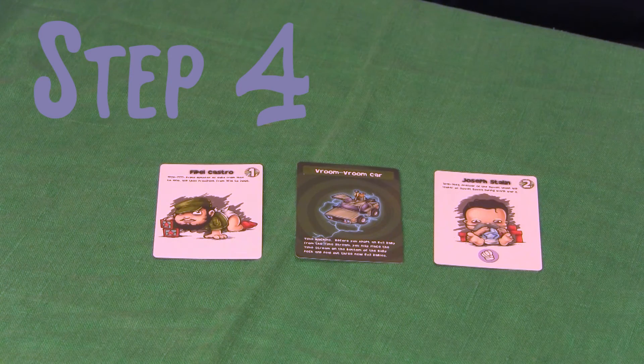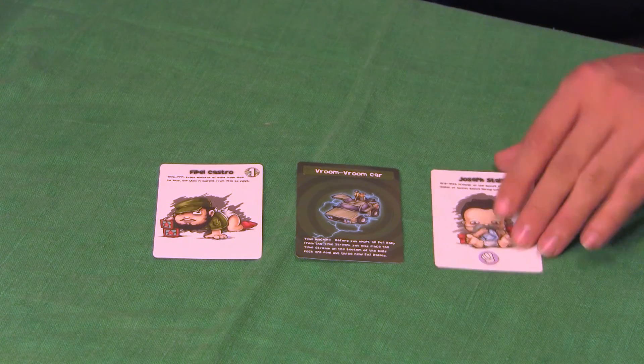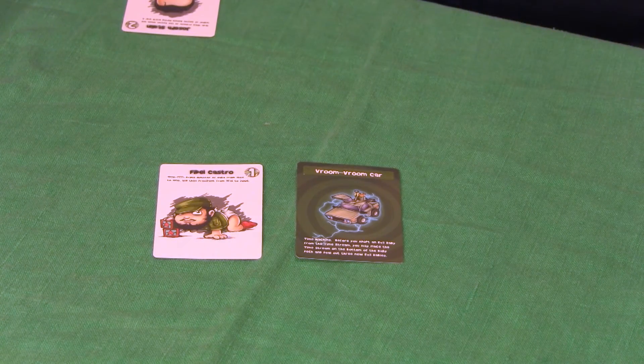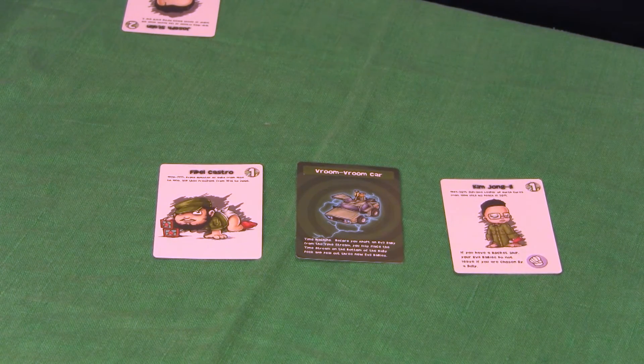Step 4: Adopt. You must now take an evil baby from the time stream and place it into your orphanage. You may place this evil baby on the left or right of your line of evil babies. If there is a time machine in the time stream, you may select it instead of an evil baby.